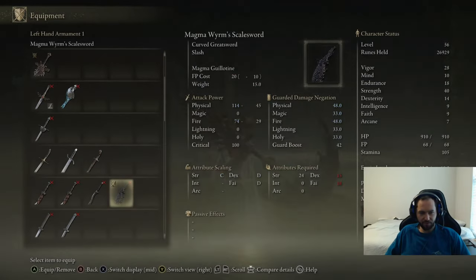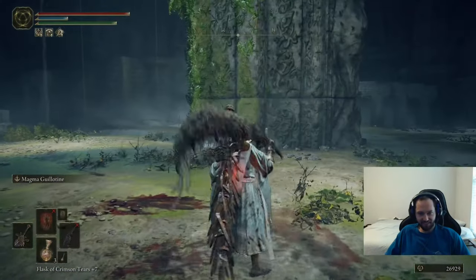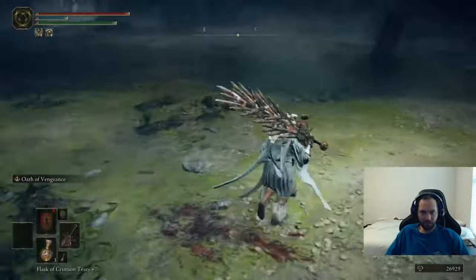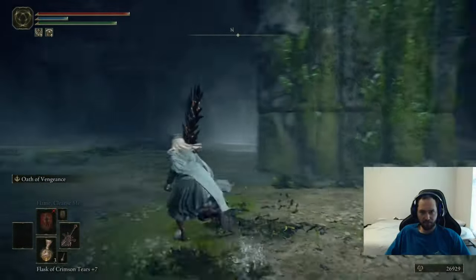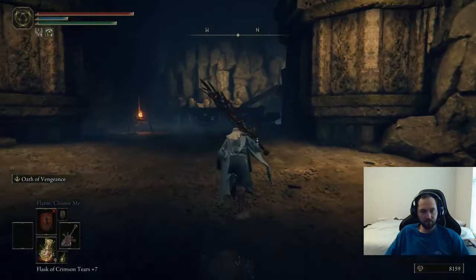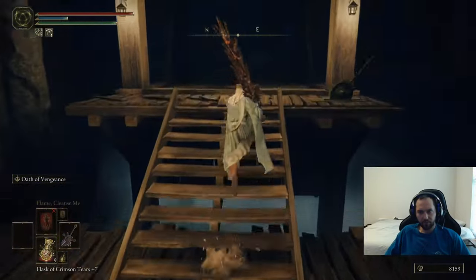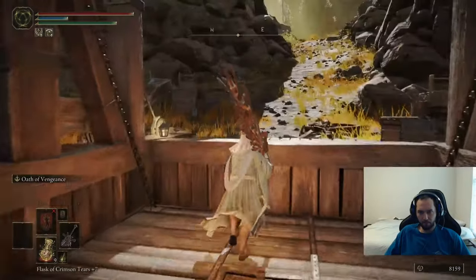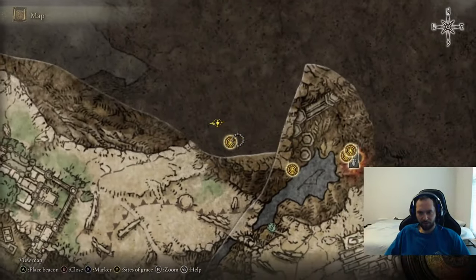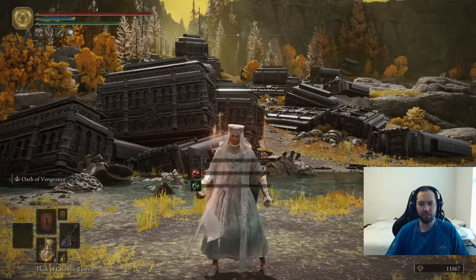It's a curved sword - wow, that's cool. It does this guillotine move. There's a site of grace there. There doesn't seem to be anything else obvious around here to explore. There's another lift here - this is a different lift. Now we're in the Altus Plateau. Thanks so much for watching, I hope this helped you - if it did please leave a like and subscribe for more content like this.